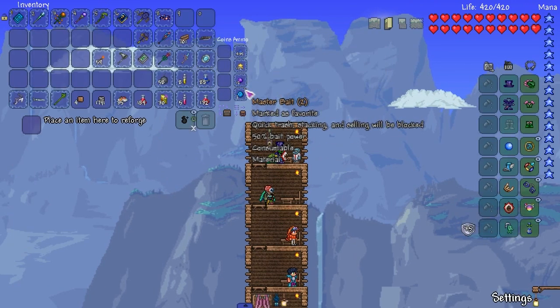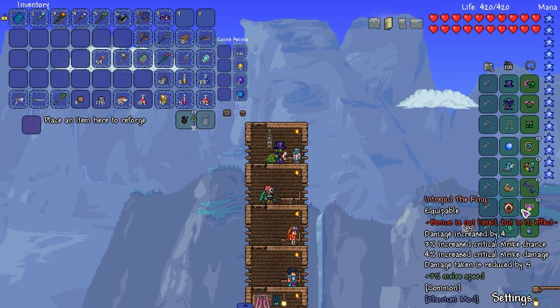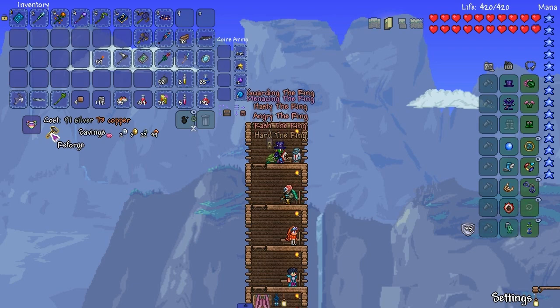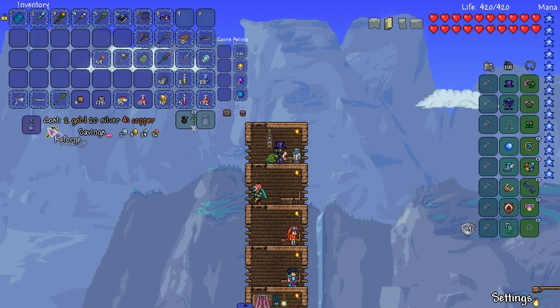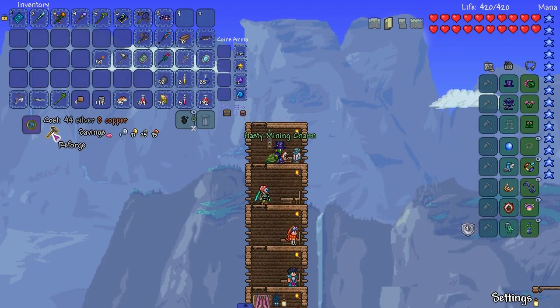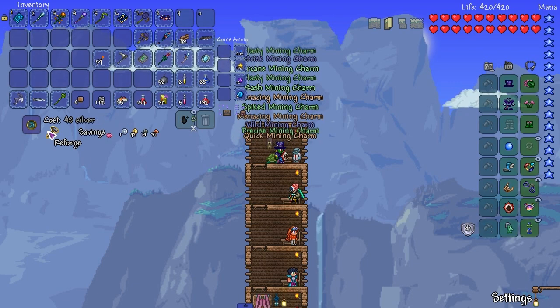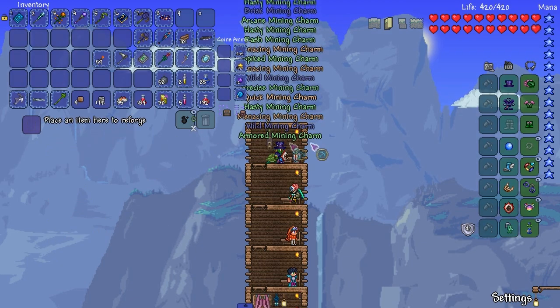Next, let's reforge a bunch of our accessories because this is probably going to be a decently tough fight. The ring — pretty cheap to reforge. I don't have that much money honestly, two platinum is not really a lot. I'll take an arcane or warding before moving on — trying to get the cheapest reforge. If it's a really cheap reforge I'll keep reforging.